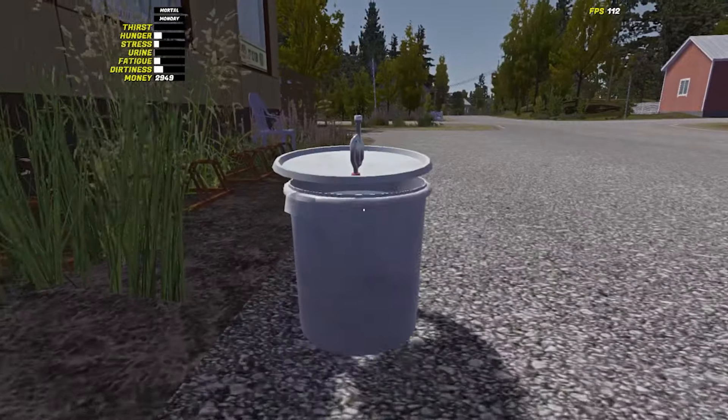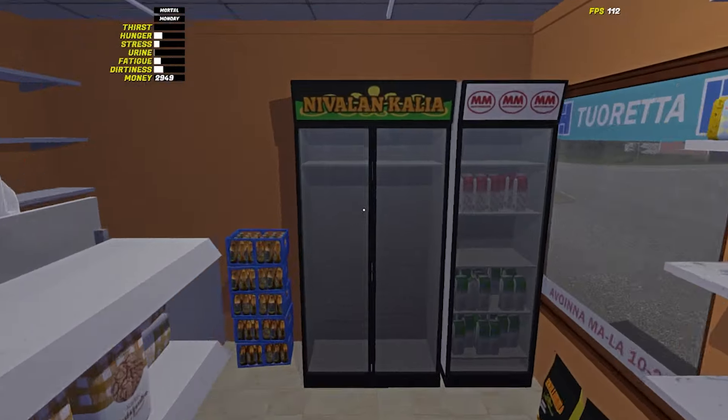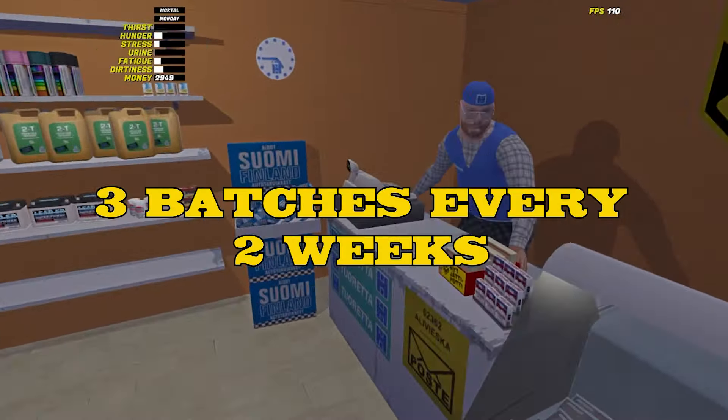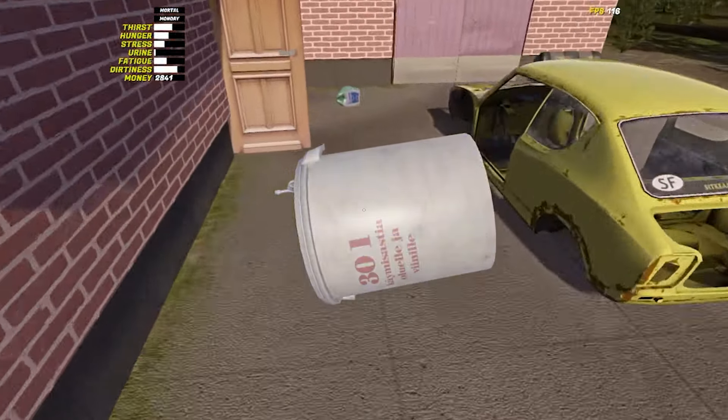You can then go back into the shop and buy the rest of the sugar, extra yeast, and all of the juice concentrate bottles. Ingredients restock every Thursday, so every two weeks you can make three batches of the strongest kilju. Return home with your bucket and shopping and wait till the kilju is made.